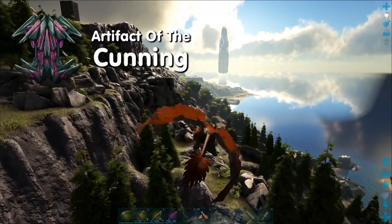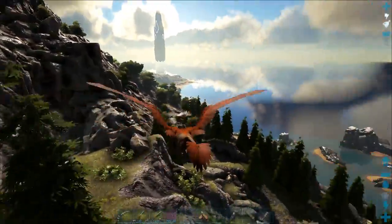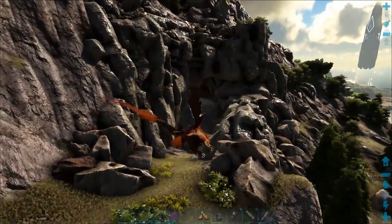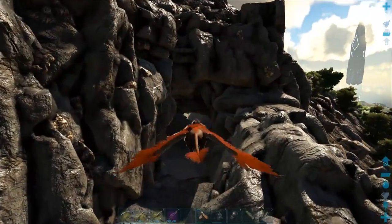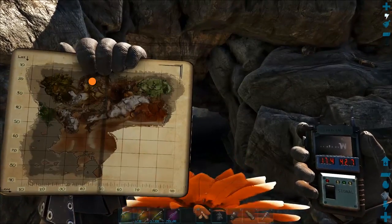Hi guys, Steve here, and in this video I'll be showing you where the Artifact of the Cunning is on the Ragnarok map. Over the side of this cliff, at the top middle of the map, you'll find a large cave entrance. Its coordinates are 17.4 by 42.7.